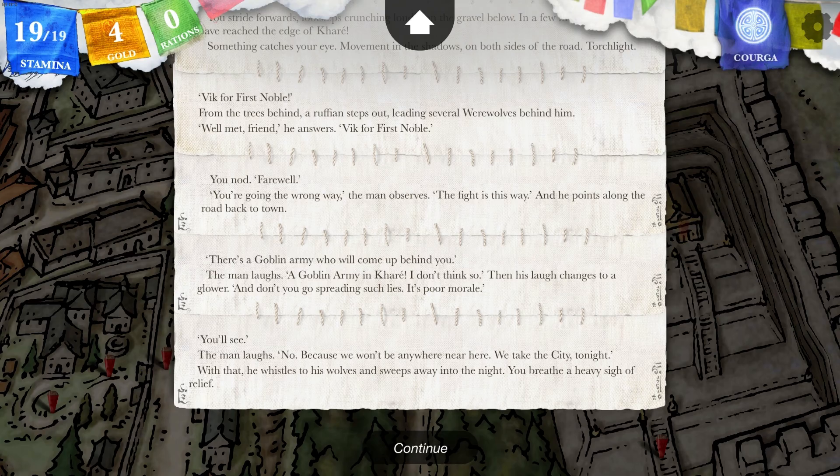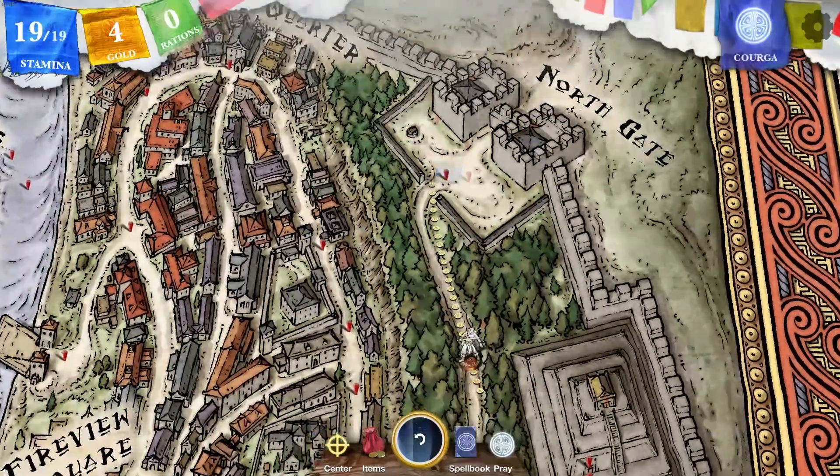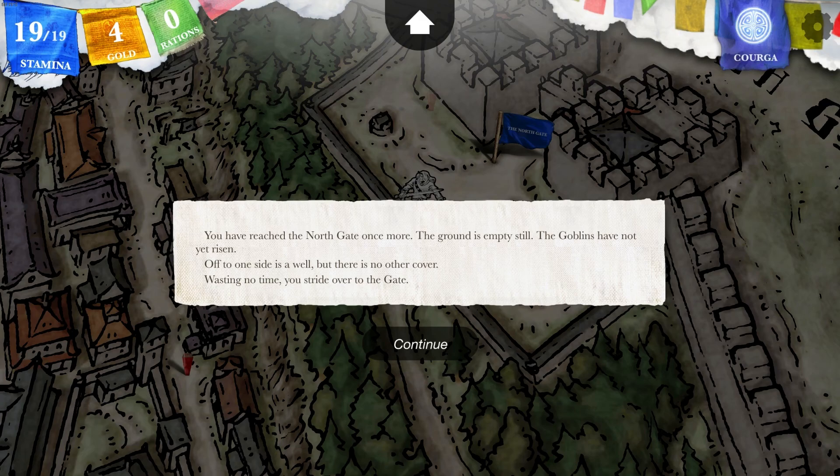I'm in a hurry — I don't want this episode to be too long and don't want to repeat what I read last time. We have reached the north gate once more. The ground is empty still; the goblins have not yet risen. Off to one side there is a well, but there is no other cover. Wasting no time, you stride over to the gate.